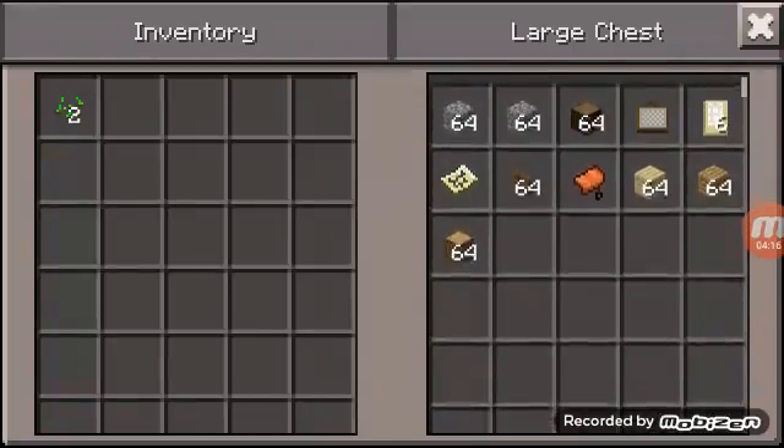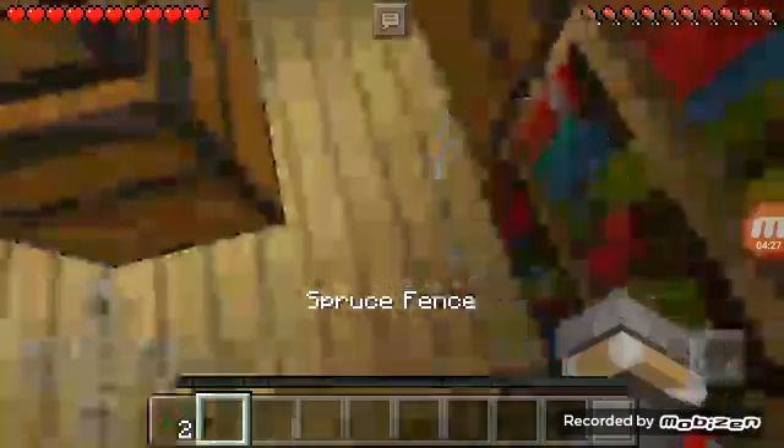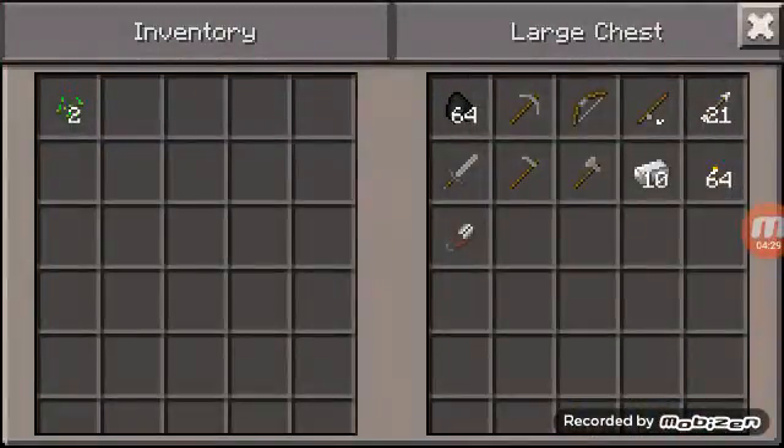And all the materials I used to make it. Well, on this episode I think I'm going to start making a farm — that's what our goal is. Make our farm. That's why I have the spruce fences. I also have 64 coal, I don't know why.